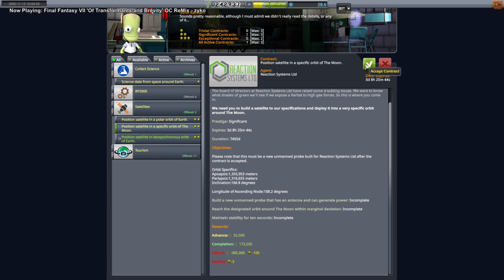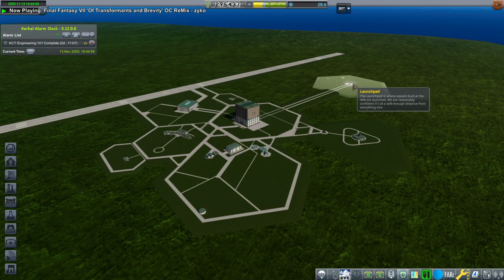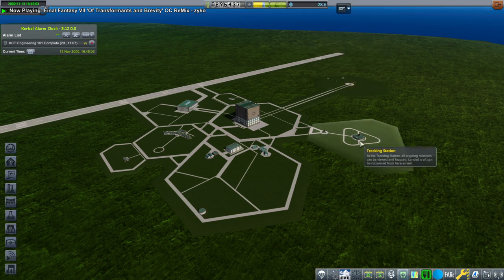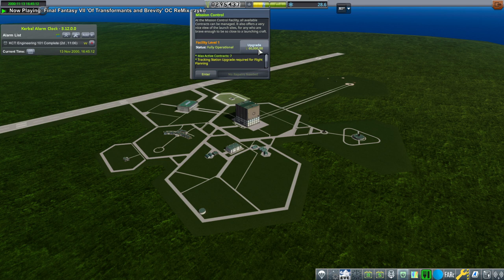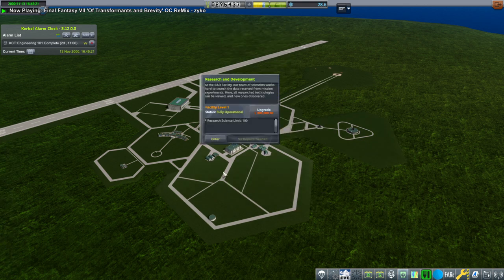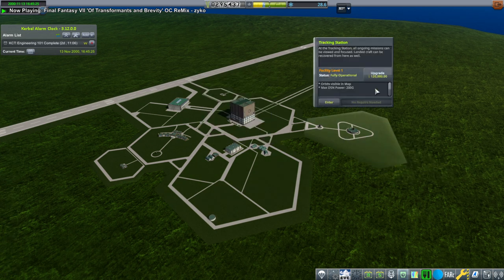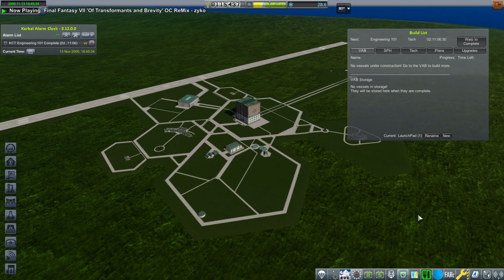Let's go for the Moon one. Just the antenna can generate power — nothing fancy. Inclination is going to be retrograde again, but that's pretty normal for the Moon anyway. We haven't done the tracking station. We've got 295,000 — I wonder how much that is. With the RP2000 configuration for the launchpad, we've got a 40-ton limit. We can upgrade to 150,000, it'll cost 150,000 — that's not that bad. We could get patch conics for 120,000, and planning is only 60,000. The VAB is a little bit more expensive. I guess it'll be worth it to get both started. By the time we actually launch the rocket, I don't know if we'll have patch conics or not.